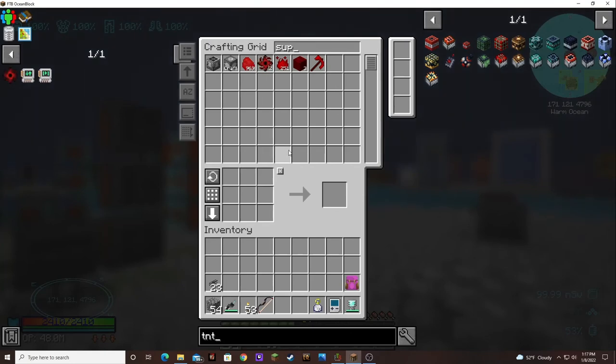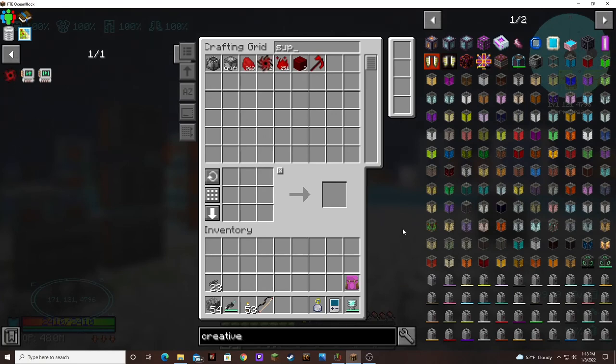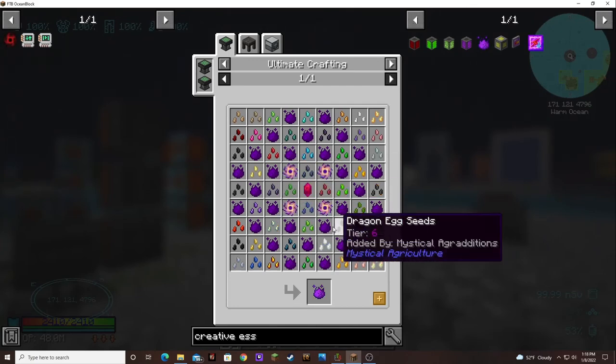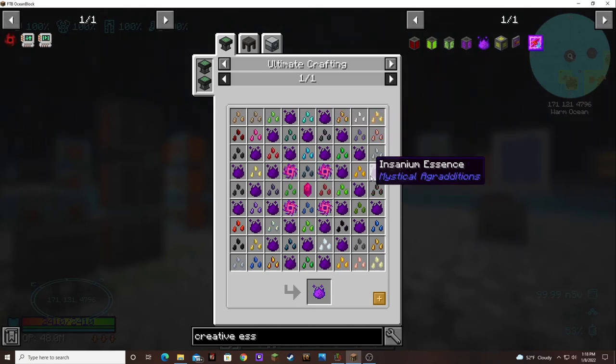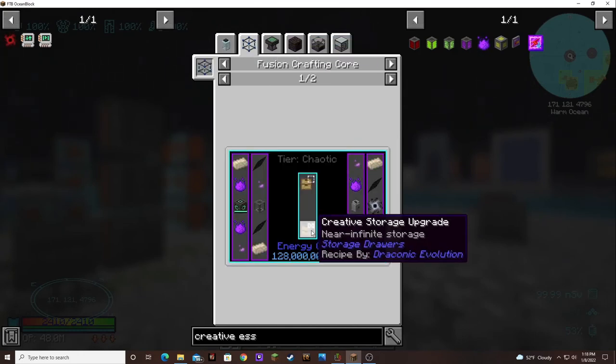I think it's the creative essence. Yeah, that stuff. It takes four ultimate singularities and it takes a lot of insanium. So we're going to need to get our supremium coal singularities, and then we're going to have to start producing an insane amount of insanium so that we can get the creative essence, because the creative essence is used in making the creative storage upgrade.